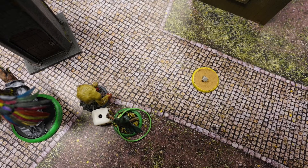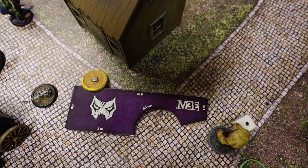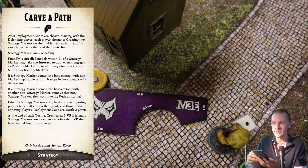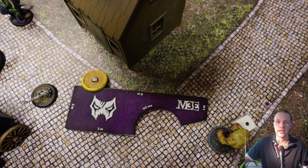A mindless zombie activates with a Walk action and then an interact action on the strategy marker. However, I want to note: Azura Rotten's ability allows friendly mindless zombie models within range to ignore the Insignificant ability during their activation. But per the main rulebook, summoned models can never interact with the main strategy marker — so what happened here is actually illegal. We figured that out later.